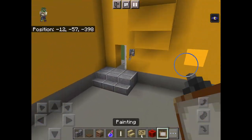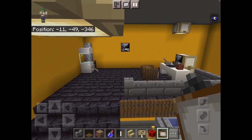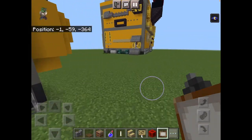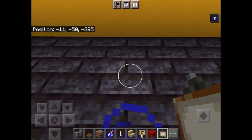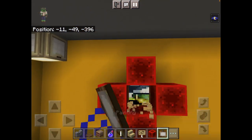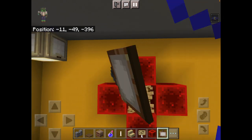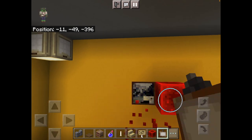Grab your paintings again. Go here, skip two blocks, then go this way. Go up two blocks. You want to cover something like this — you want this bluish painting, like that.